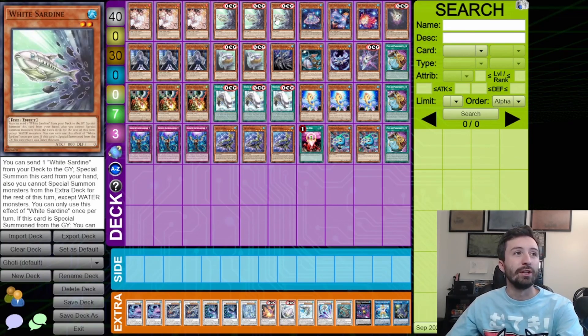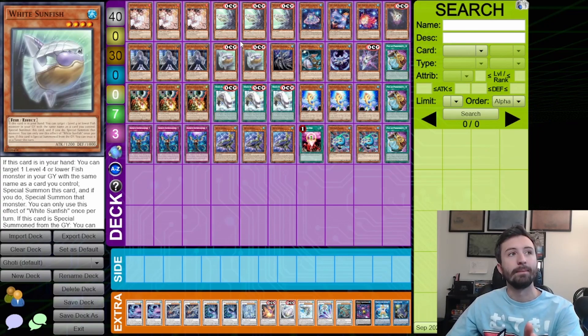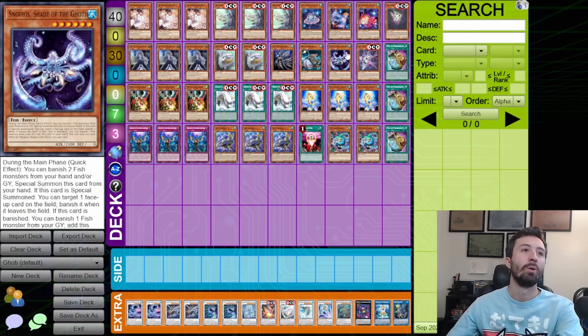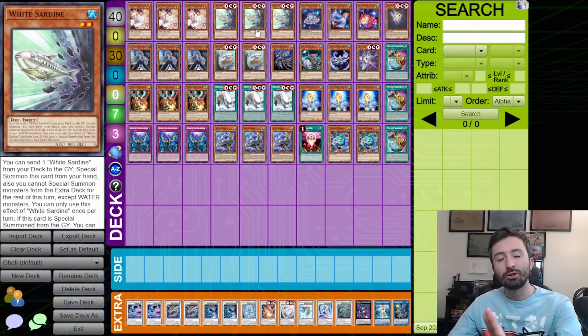What I want to talk about more is the White package. I am no longer playing Dimension Shifter, and I think that is necessary to be the most competitive version of this deck. The deck fundamentally is based off banishing monsters, but at the same time it also cannot banish all of its own monsters because of how the level 6 works — you do need stuff in the graveyard to function. But these cards are so good, they add so much value and extension.